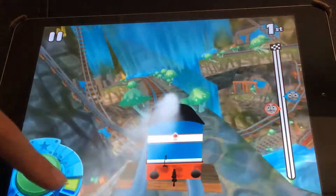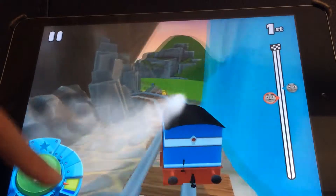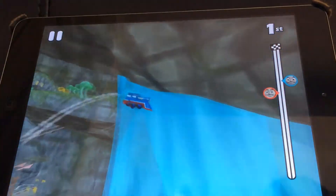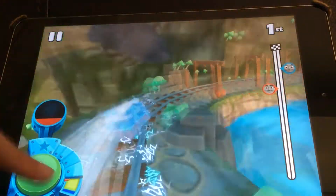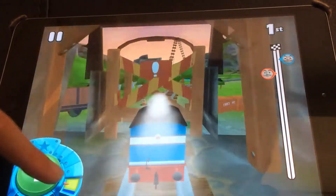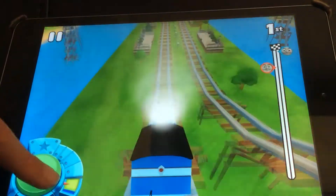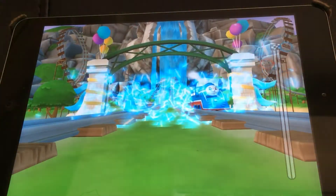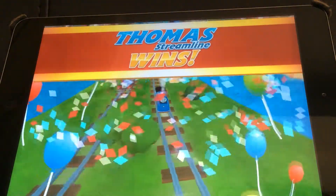Can he escape, or can Flynn catch up and win it? Streamline Thomas is in the lead and he jumps across the lion — and lightning booster! Smash! Over and down, and there's the finish line. Yeah!